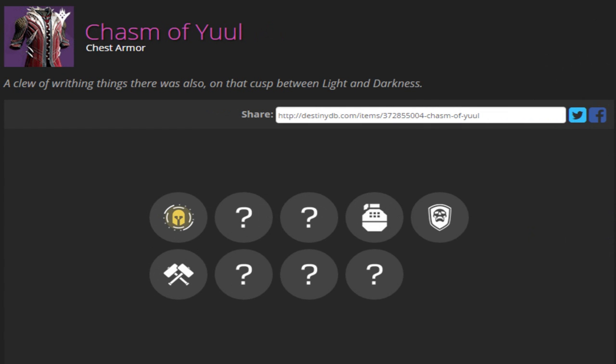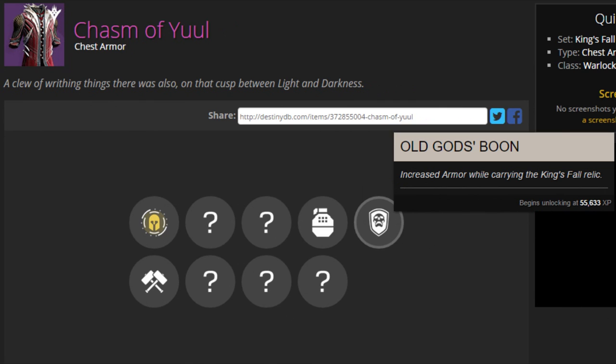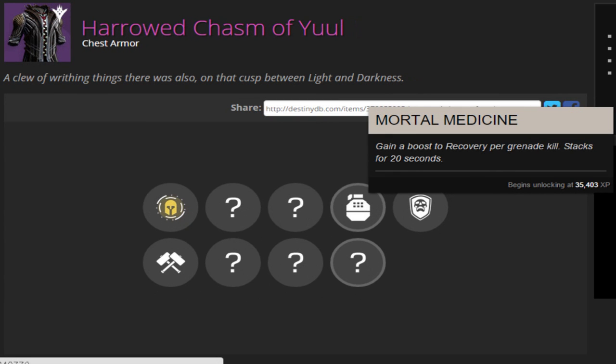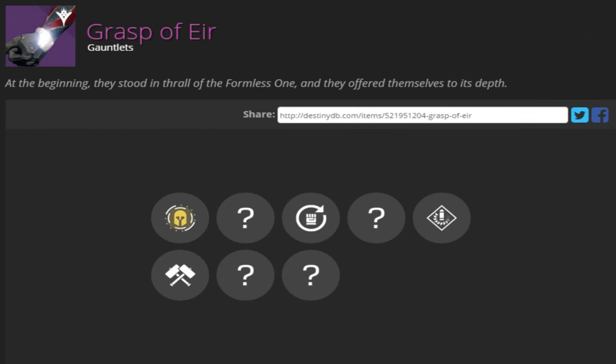Next for the Warlock is the chest piece, the Chasm of Yule. The known perks are Mortal Medicine, which gains a boost to recovery per grenade kill and stacks for 20 seconds, and Old God's Boon, which increases armor while carrying the King's Fall relic. The description reads: 'A clue of writhing things there was, also on that cusp between light and darkness.' Here is the Harrowed Chasm of Yule — it looks sweet — and it has the same perks: Mortal Medicine and Old God's Boon.